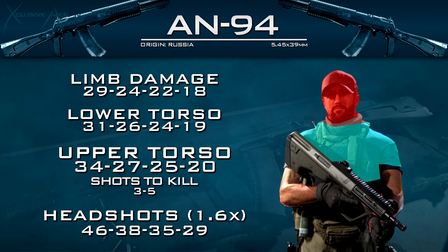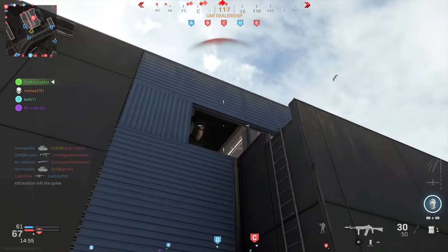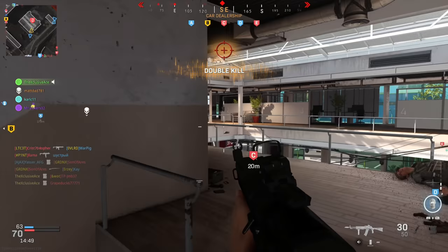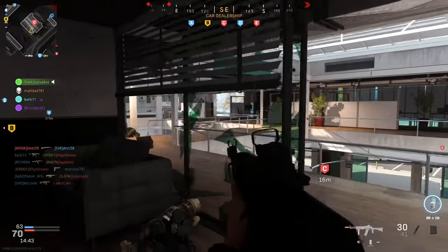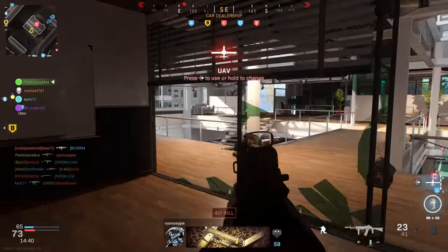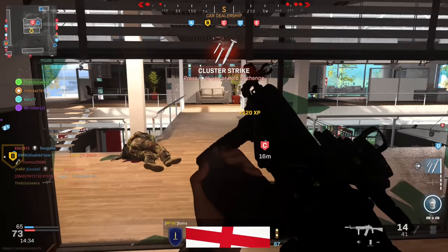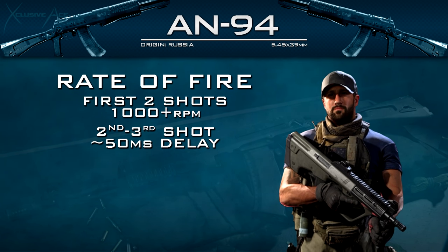The damage isn't really the interesting part about the AN94 — the rate of fire is what's most interesting. The AN94 has a two-round hyperburst: when you first pull the trigger, two rounds come out basically immediately before it ramps down to a slower, more consistent rate of fire. I've noticed some inconsistencies where it's not just the first two rounds that fire quickly — it's actually the first three. I've tested this multiple times, broken it down frame by frame, and the first two rounds come out at roughly 1,000 rounds per minute, possibly even a little more.